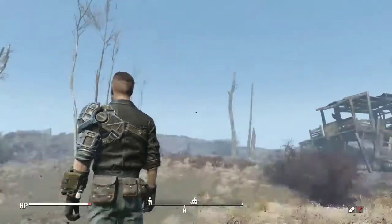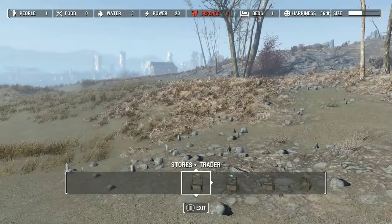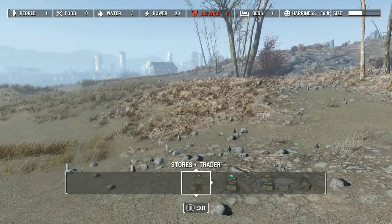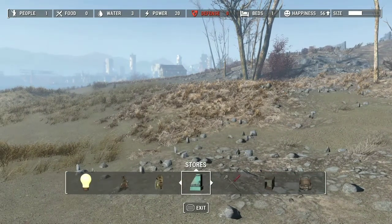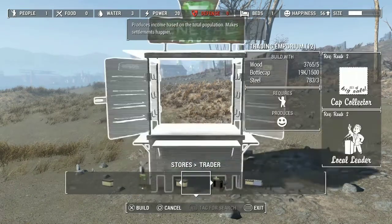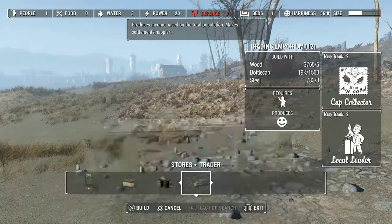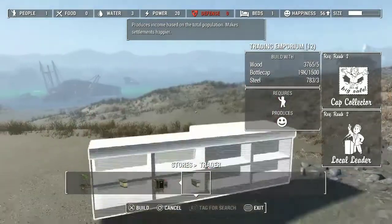What you want to do is go ahead and go to it, open up the workshop, and for caps — which I know most of y'all probably came to this video for — you want to open up the building tab, go to the tab that says Stores, go to any of these, it really doesn't matter. I'm going to go to Trader. Go to the max one you can build, or you can go to the first one — it really doesn't matter — just the better it is the more caps you'll get.